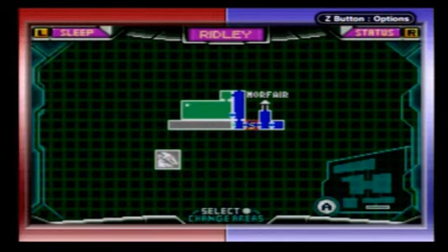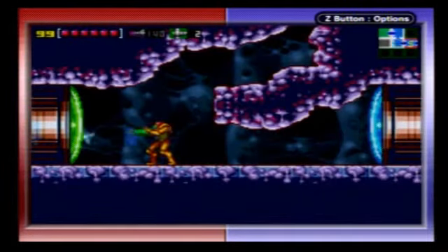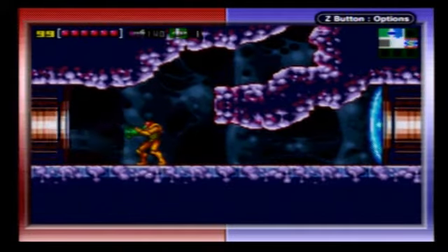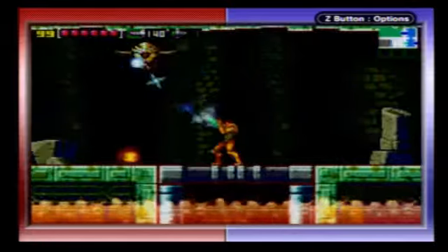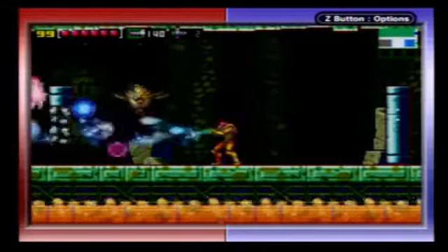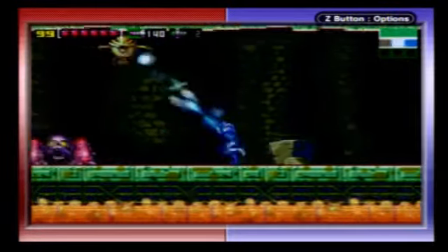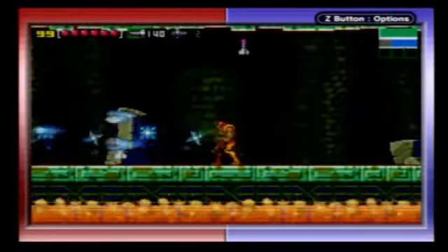We've already encountered a mini-boss in this place, and now we're actually going to begin exploring it in earnest. Now we have the new Super Missile, we can shoot green doors to make some progress, and get ready for some pretty formidable enemies and challenges here in Ridley, because this place is not messing around.